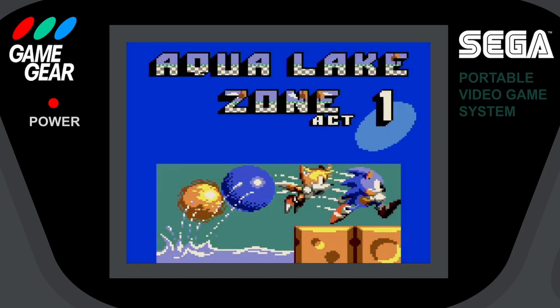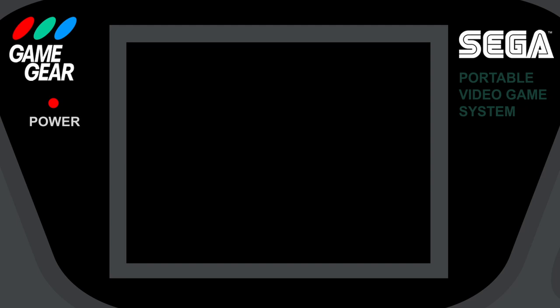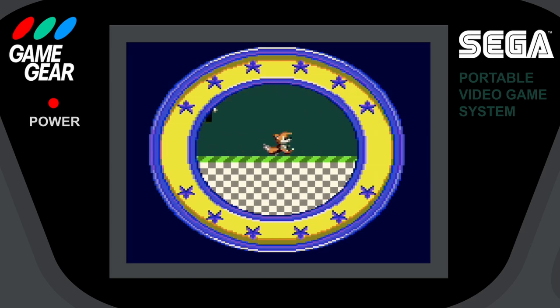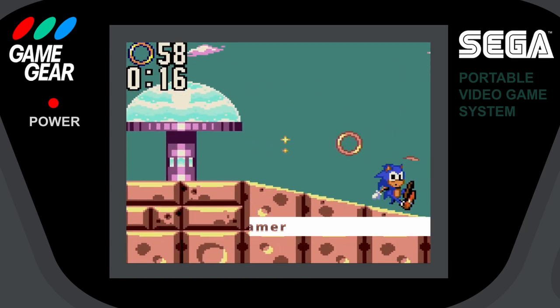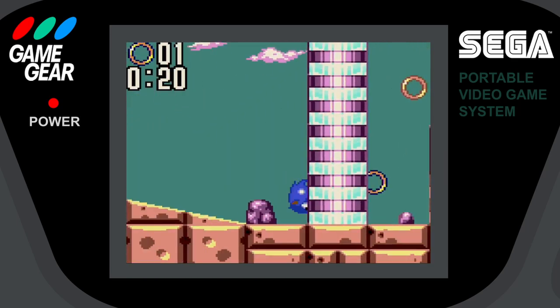Now, if you were hoping to experience Tails following close behind you in this edition, you're out of luck. He gets abducted by Robotnik right off the bat! You only see him in the title screen, the intro, the end of game, and for some odd reason in every stage's intro cards like he's there with you or something. As Twitch viewer Ace Phoenix Gamer would say, if you were hoping for parity between versions, this would be the first of many disappointments.